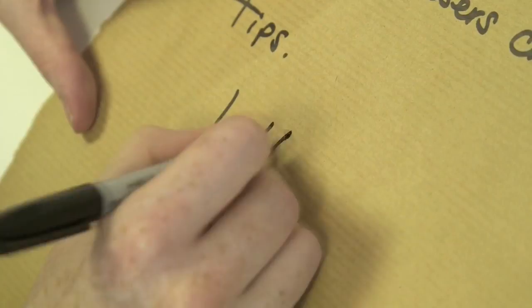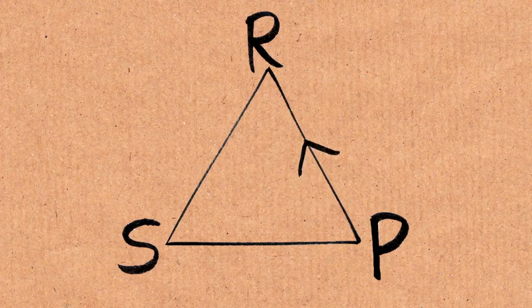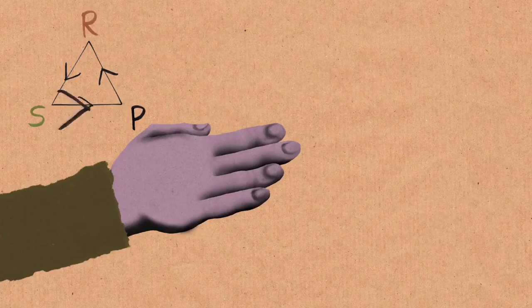Today we're going to talk about rock paper scissors. The first tip: if you lose, that means the other person just won. Let's imagine your opponent won by playing rock — the chances are they're going to play rock again, so you should play paper. You just lost on scissors, so you should play paper. Paper beats rock, and the cycle goes around. If you played scissors and the other person played rock, you should go backwards around the triangle and play paper next time, because there's a high chance they'll play rock again.